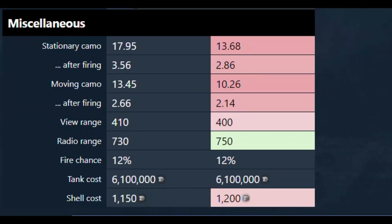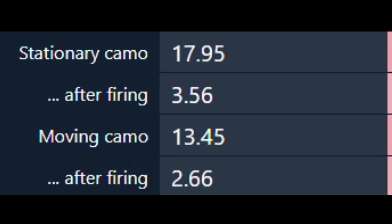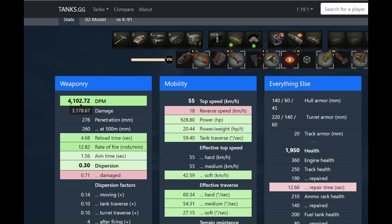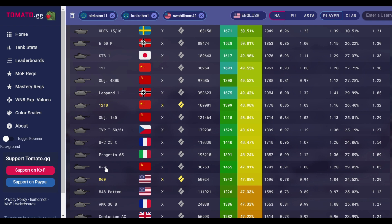I don't know what I'm missing here — nobody wants to play a tank with 4100 DPM and 50 camo. The K91 is the Soviet tier 10 medium tank, not the 430U, not the 140.